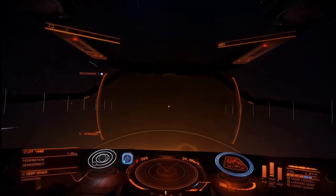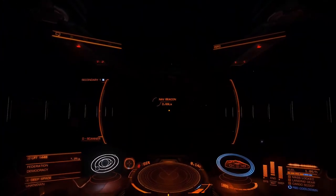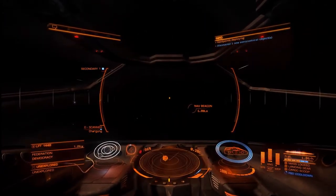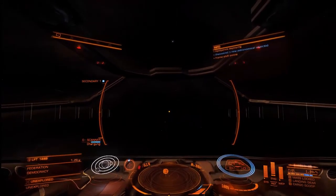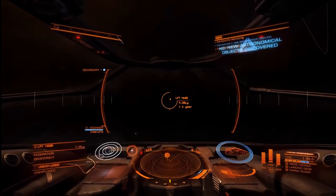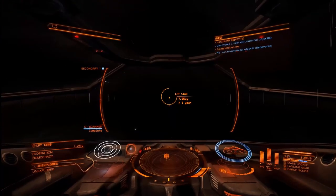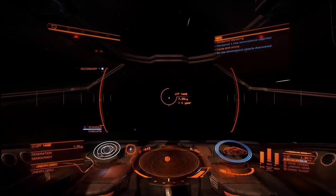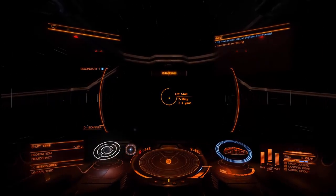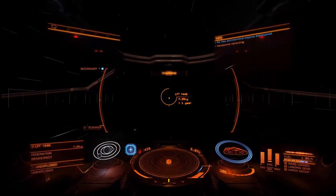So that was our first jump. We're going to scan because I set my scan at a fire button. We've got nothing. We'll line up on our second jump - I'm not going to make you watch all the jumps, so I'll see you when we get into the system.